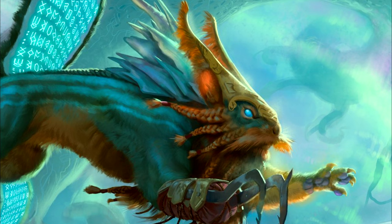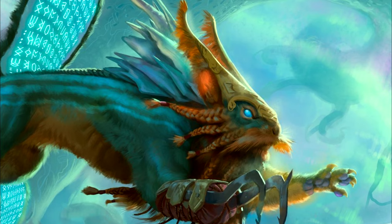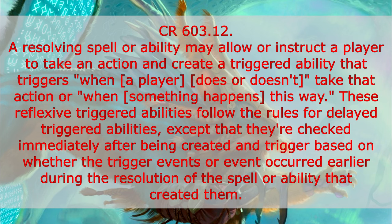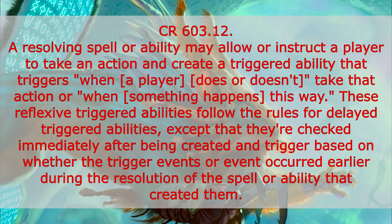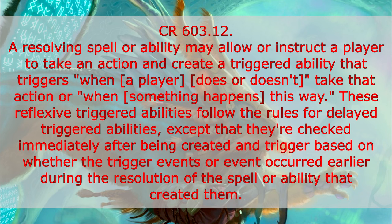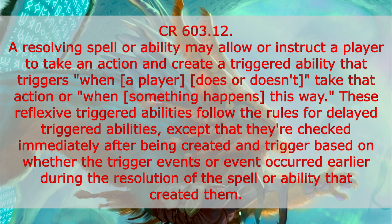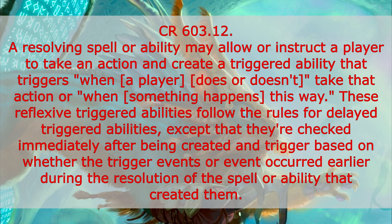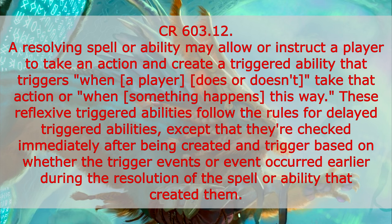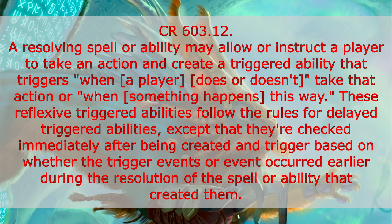But does the Throne's static ability cause an additional triggered ability to happen? In other words, after all is said and done, could you tap down one creature, pay 2 mana, and result in putting 4 +1/+1 counters on each creature you control? Well, we must dive deeper into something called a reflexive trigger, which is what we have here on Hilda. That section of the comprehensive rules is CR 603.12, which says: a resolving spell or ability may allow or instruct a player to take an action and create a triggered ability that triggers when a player does or doesn't take that action or when something happens this way. These reflexive triggered abilities follow the rules for delayed triggered abilities, except that they are checked immediately after being created and triggered based on whether the trigger event occurred earlier during the resolution of the spell or ability that created them.